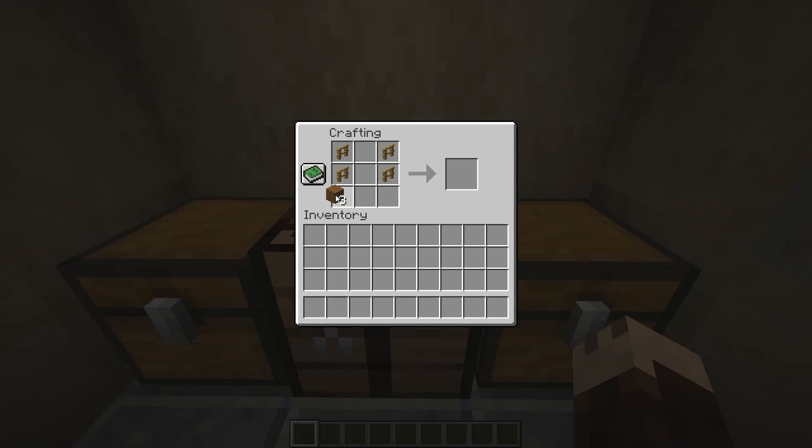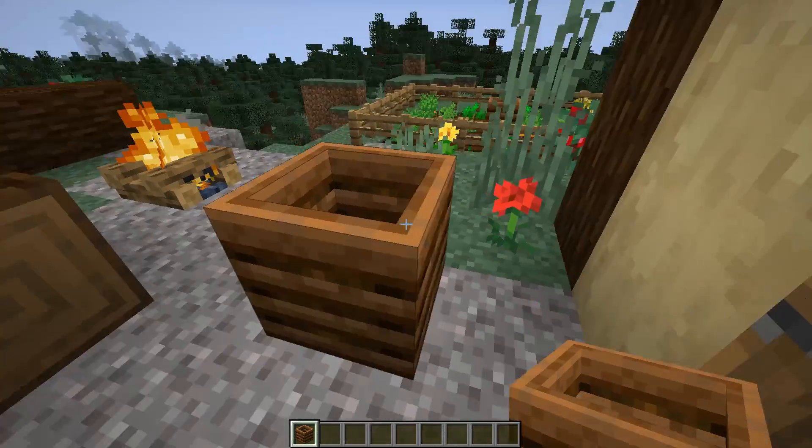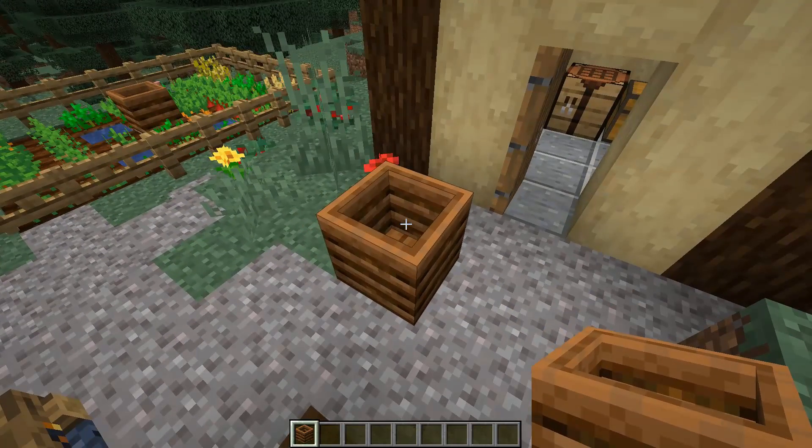This is how you craft the composter: two fences like this and some planks — any planks and any fences — and you will get one composter. The composter can be broken by hand, but it's a wooden item so it's faster to break it with an axe.